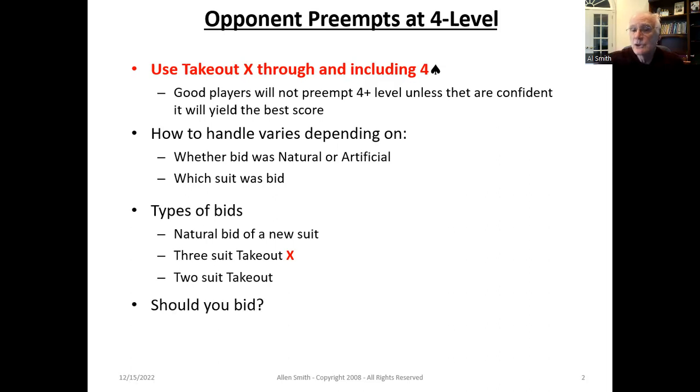The biggest question that comes up is: should you bid over a four-level preempt? That's a difficult question. What I recommend is that you use the two-three-four losing trick count method to determine whether you're strong enough to bid at the four level based on the vulnerability. It's going to take some time to get used to using that in this situation, but it'll give you a good feel of the relative strength of your hand and any risk involved in overcalling at the four level.